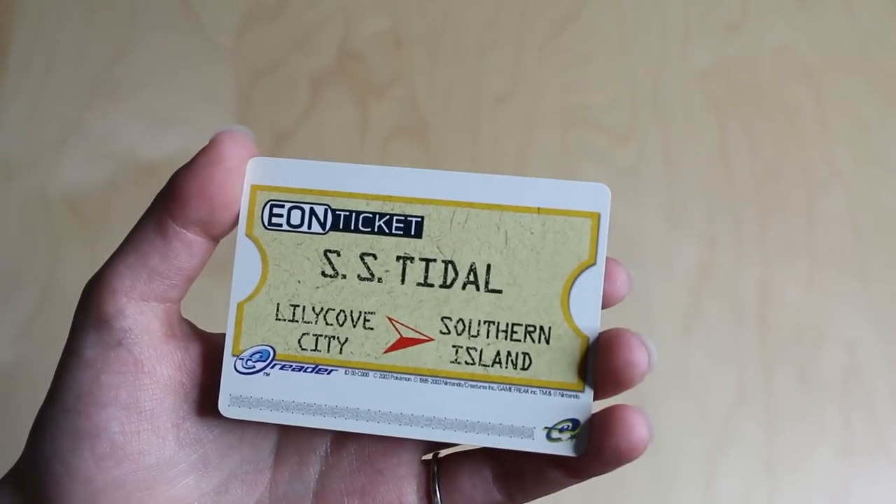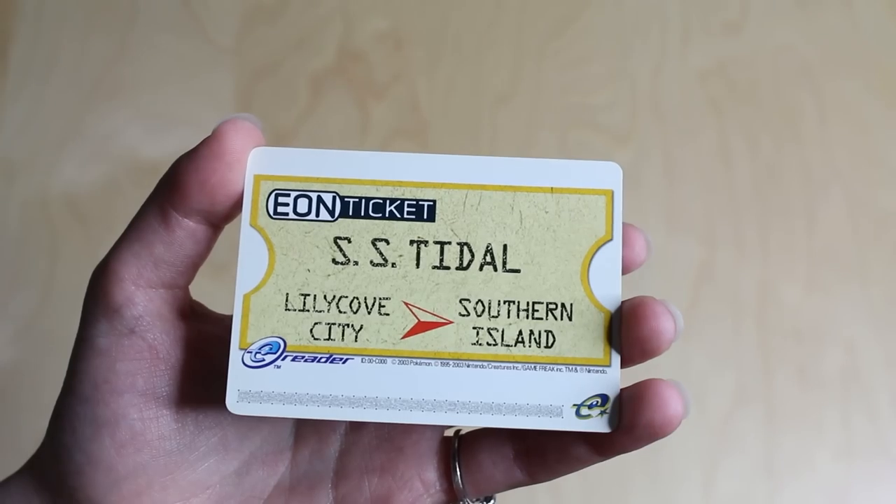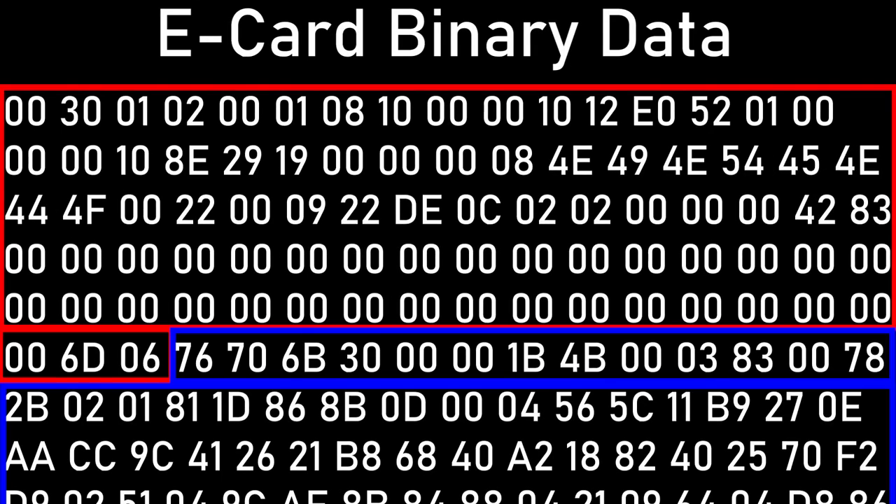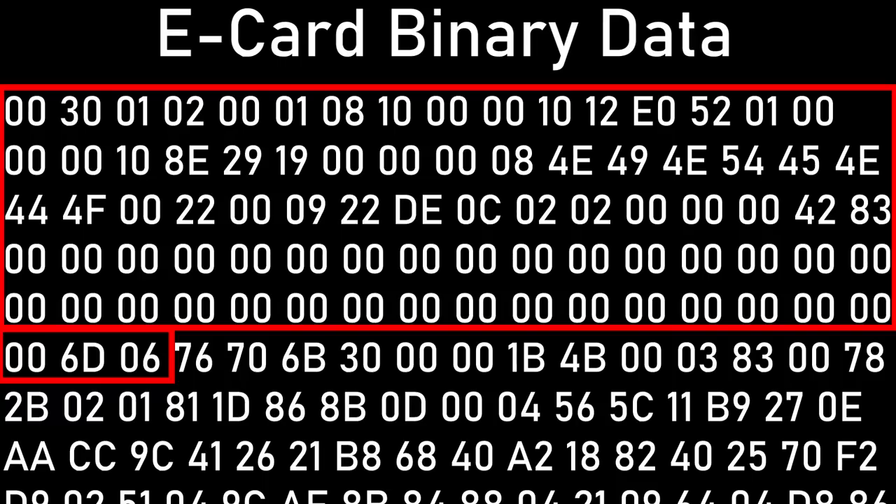To understand how the region locks work, we first need to understand that an e-card has two different parts to it mainly: it has a header, and it has a VPK. The header contains information about the card for the e-reader — stuff like how big the card is, is it one card or two cards, and what language it is. To edit the region value, we just have to change this location in a hex editor.